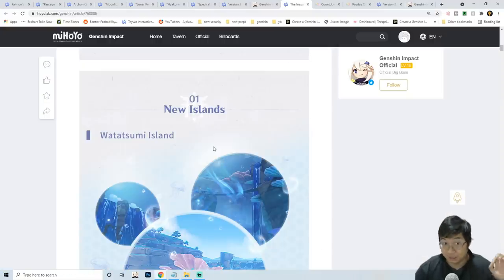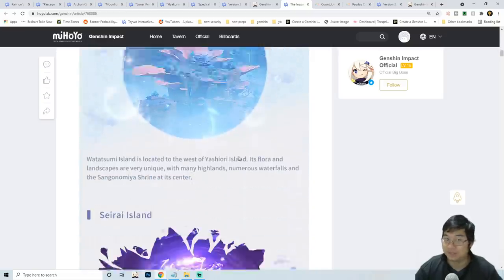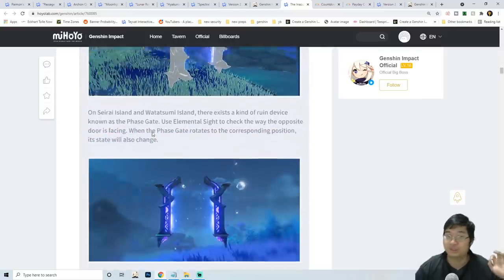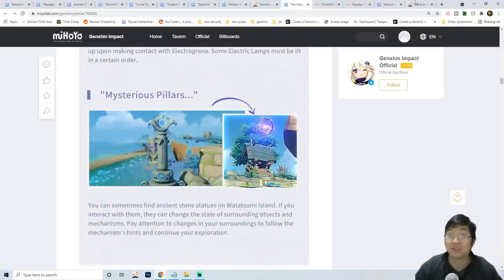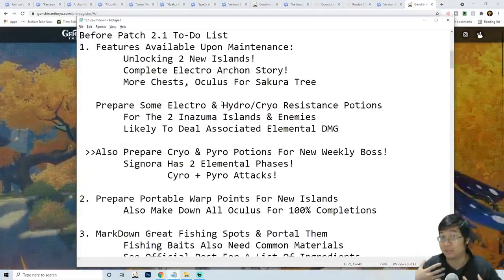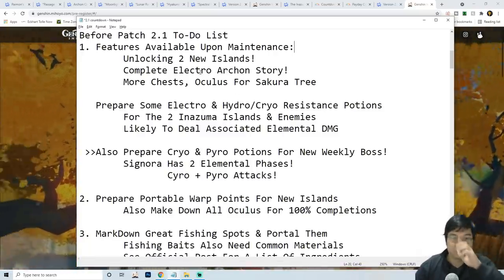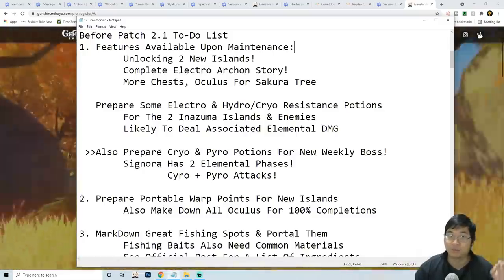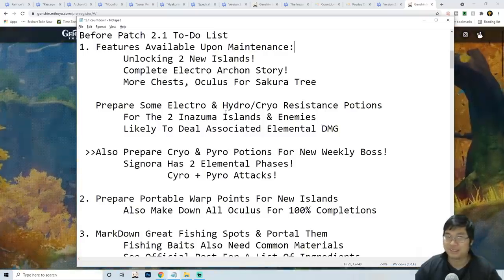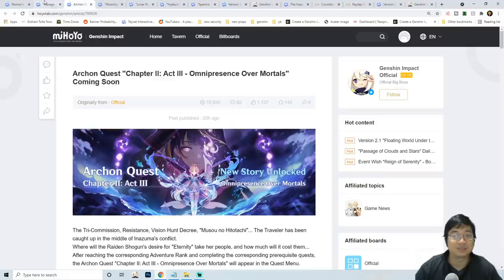Most of us know there is a lot of new content in this patch — two new islands, one being the Pearl Palace and the other the electric Seirai Island. Those islands have special features, special gameplay, and special themes. I've made some summaries and understandings of what is going to happen in the game. Here are some recommendations for things to do before the maintenance. There will be two islands, the archon story, more Electroculi, and a new secretary mechanic. The first thing I want to highlight is the new monsters.